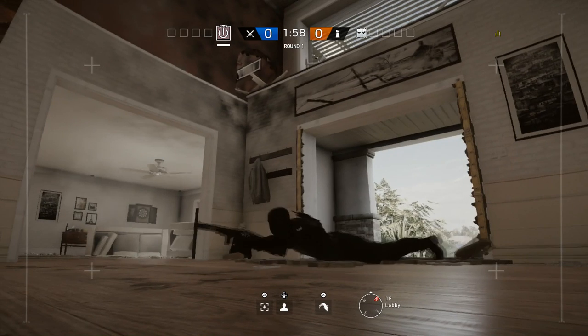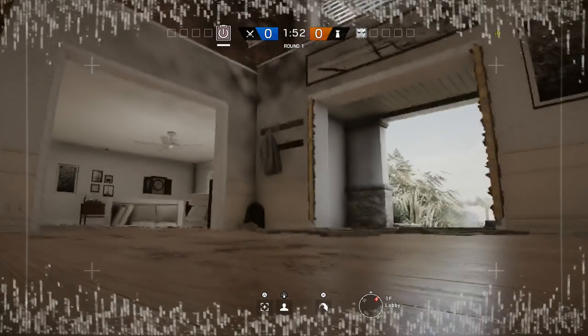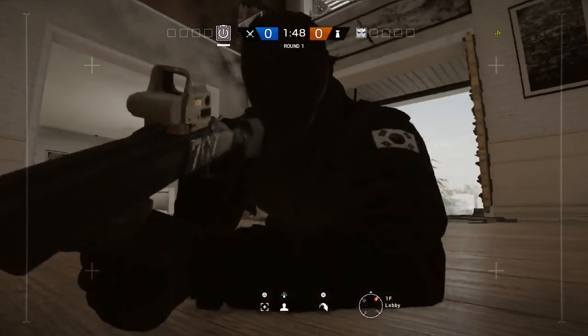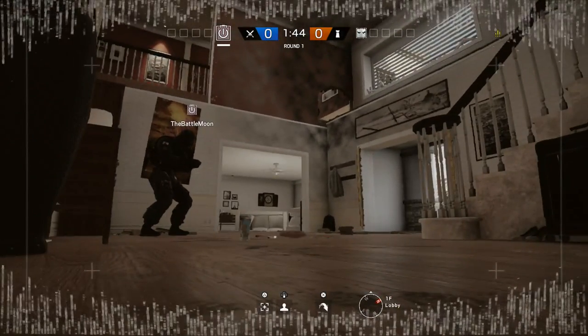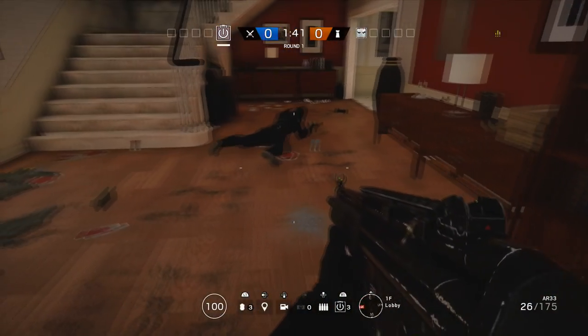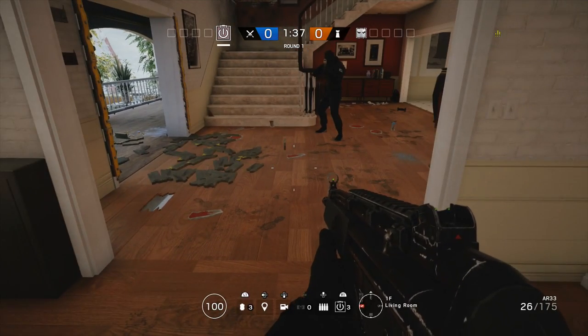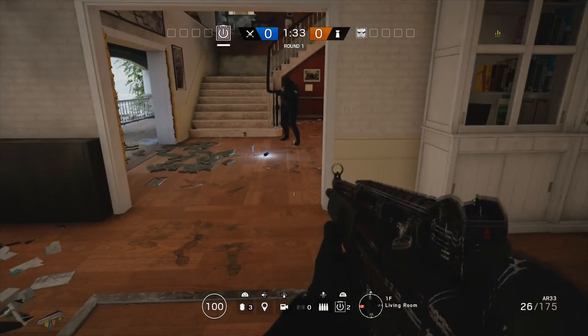Attacking drones and cameras hacked by Dokkaebi cannot see him, but there is one downside. If a drone or camera is looking at the area where Vigil is while his cloak is active, a UI effect that looks like a bunch of white bars will appear at the bottom of the camera viewer's screen. This lets the attacker know that Vigil is near, but it doesn't show them his exact location. It's also important to note that his footsteps still make sound, and that he is not invisible to the human eye — only to cameras and drones.